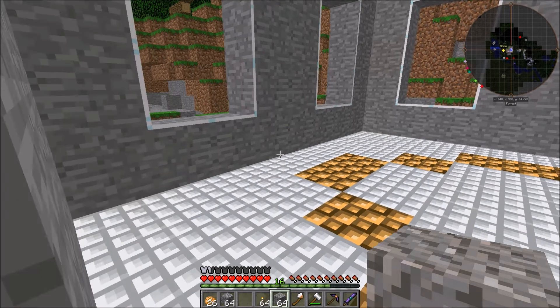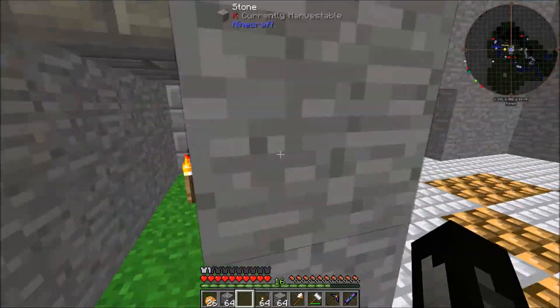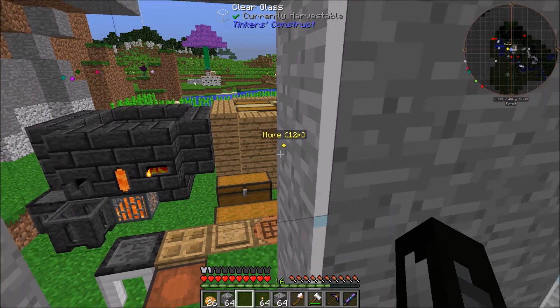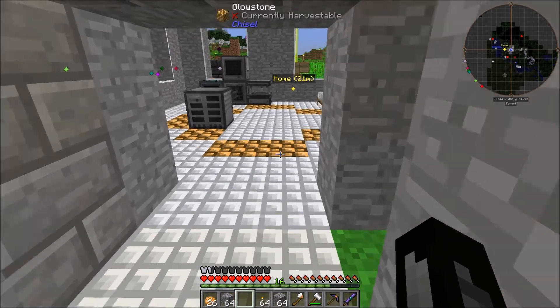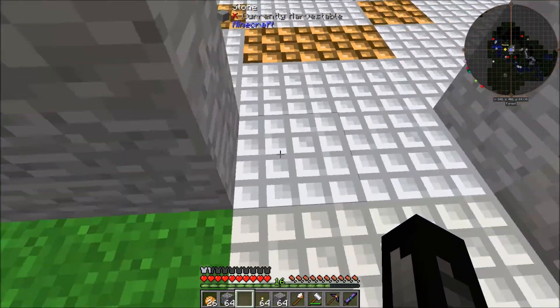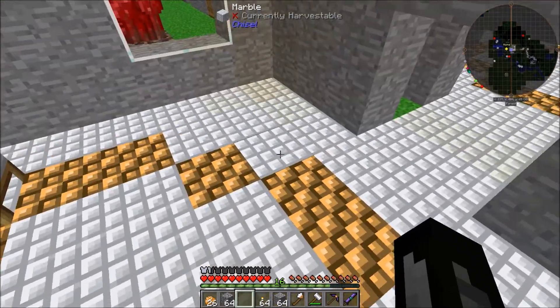Hey guys, Stult Jacob here, and welcome back to the Direwolf 20 1.10 mod pack. Today we're going to do a little bit more wiring within our base, but after this we should be able to take a break from it at least. What we're going to try and do is send this wire through the floor here, and then bring it to these computers over here, so we can infinitely have power going to these machines.